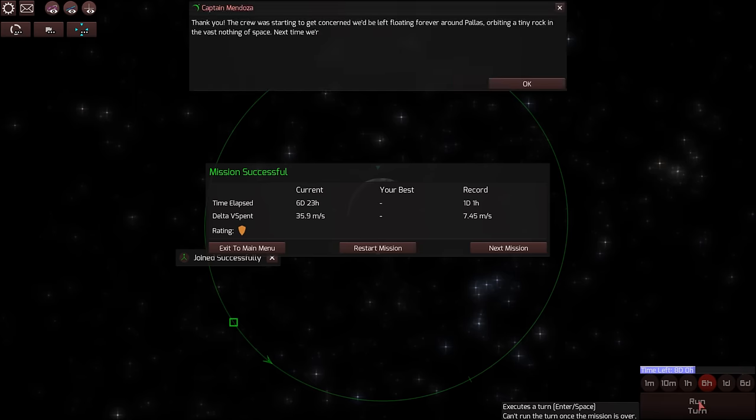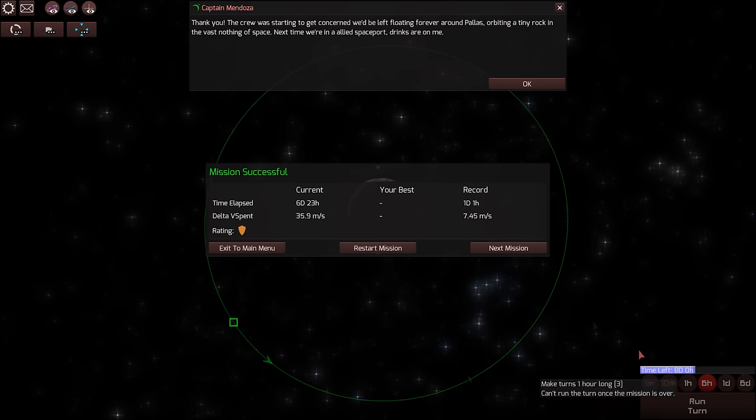And orbit. The crew was starting to get concerned we'd be left floating around Pallas. Next time we're in an Allied starport, drinks are on me.